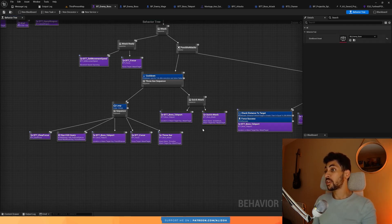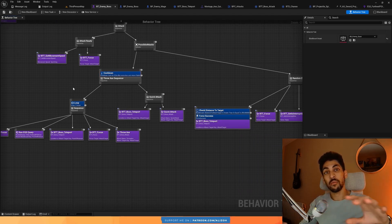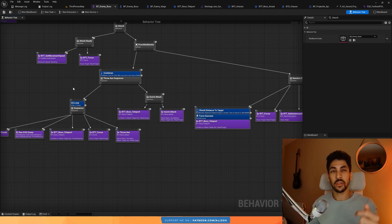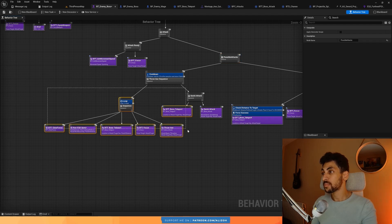The boss fight is really starting to come together now. We have multiple unique attacks and abilities, we're using the arena, and the next tutorial is going to be the last one. We're going to add a few more cool attacks and abilities and then combine it all together for the final fight. Hope you enjoy it, and I'll see you there.